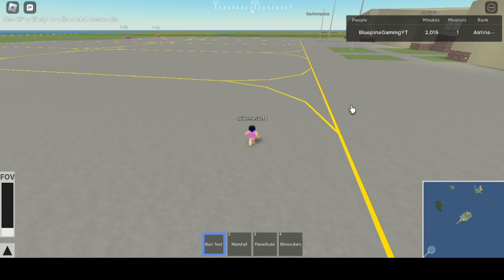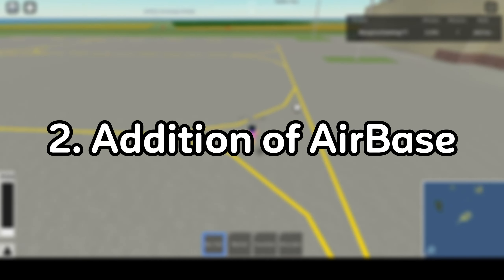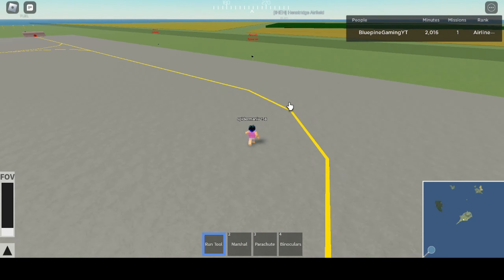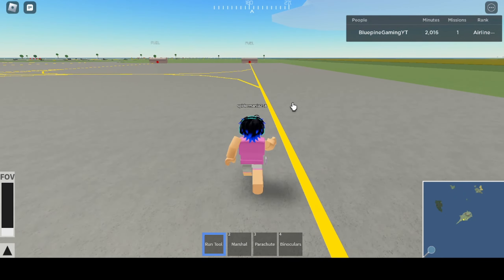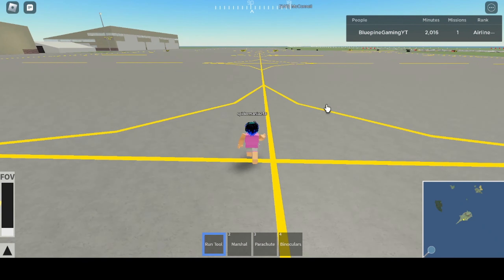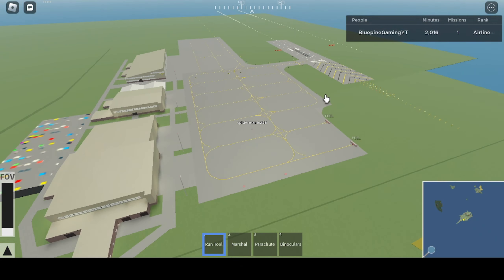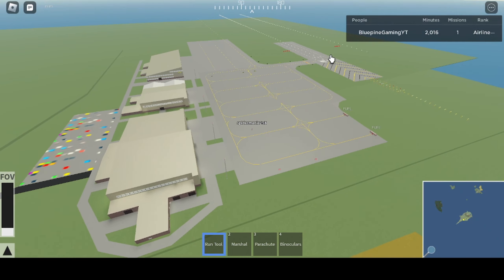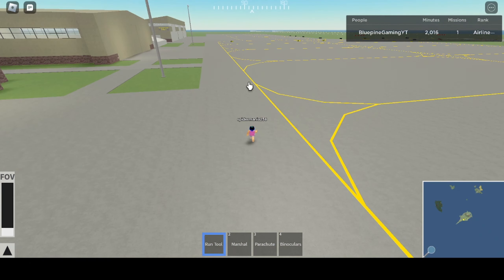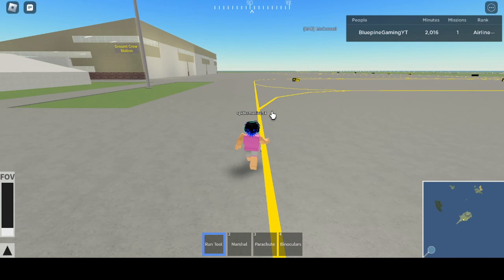Now it's time to move on to the second feature: the addition of a whole new airport. PTFS just added the McConnell Air Force Base in this newest update. You can see it right here — it's looking really good with two pretty long runways. There were also a lot of leaks about this feature in the PTFS discord server.